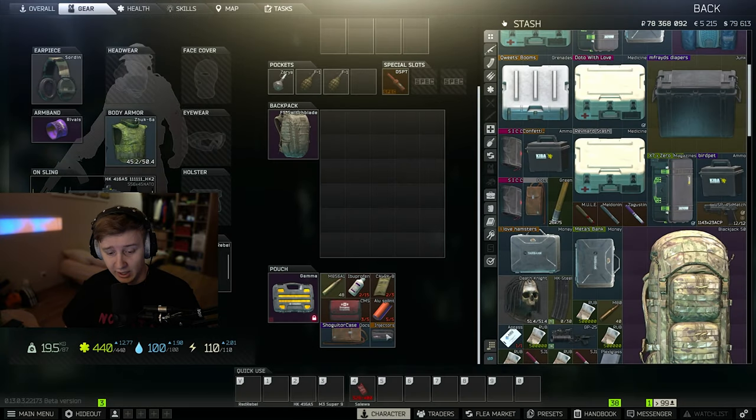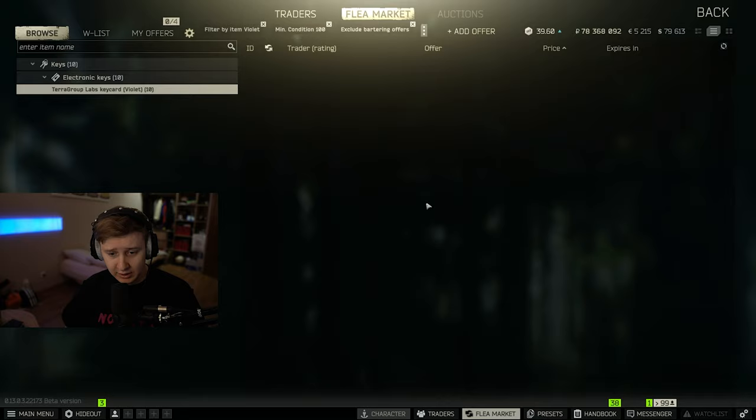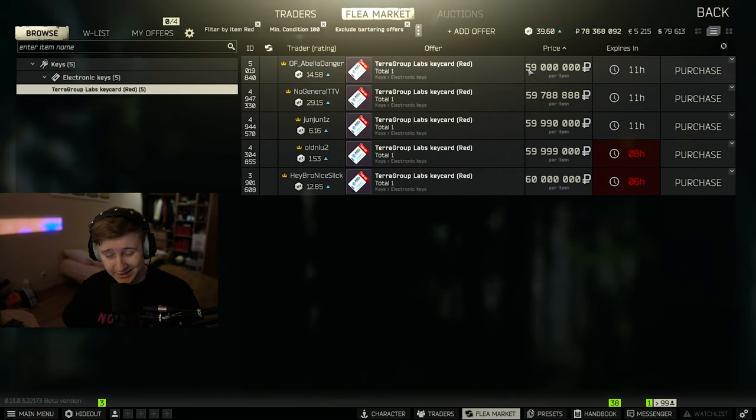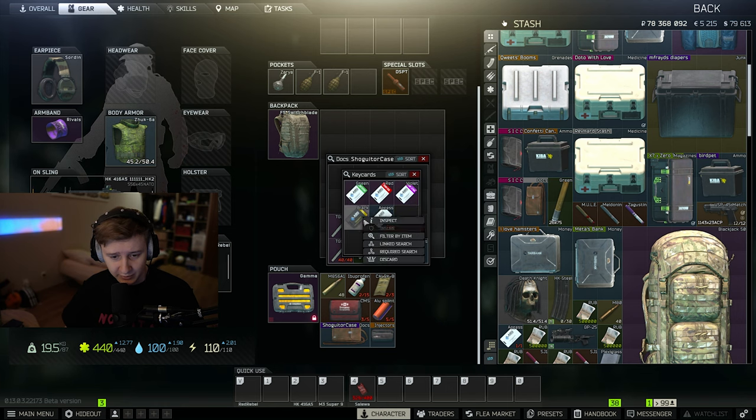One of my mods told me that the prices for colored keycards are already skyrocketing. 70 million for green, and only one available on the flea. Violet went up in price as well. Red is 60 million. Yeah, prices are going up for the keycards.